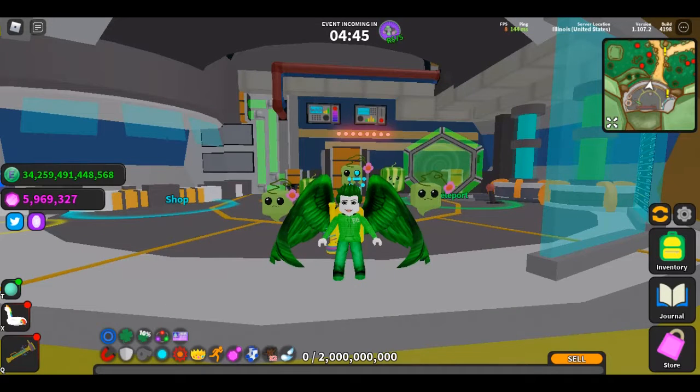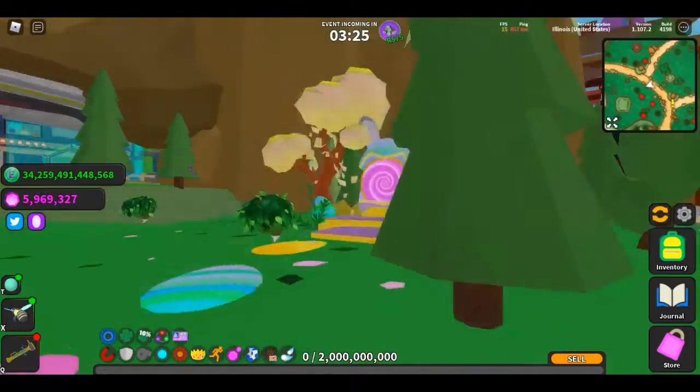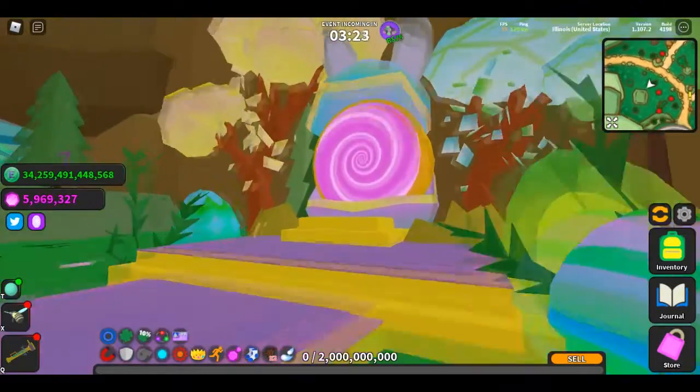Hello everybody and welcome back to my channel. I'm Dee Dee and today I'll be going over update 107 for Ghost Simulator. It's the second update of the Easter event and that means even more pets and boards to check out.